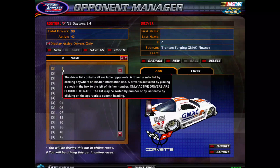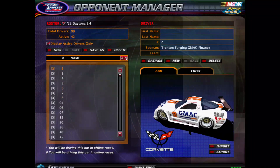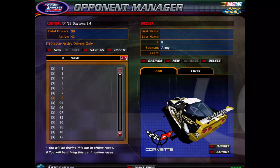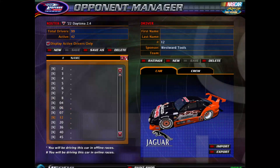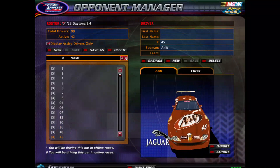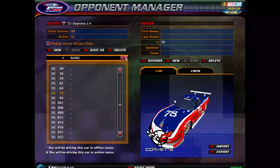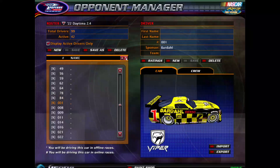I didn't really prepare for this in advance, but that's how we roll here on the North American Sim Racing Network. So for GT Le Mans we've got the 2, 3, 4, 5, 6, 7, 8, 04, 06, 07, 12, 20, 36, 40, 45, 49, 56, 59, 62, 64, 78, and the 84.